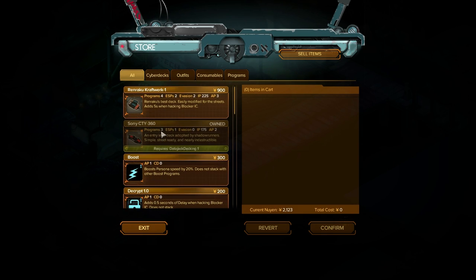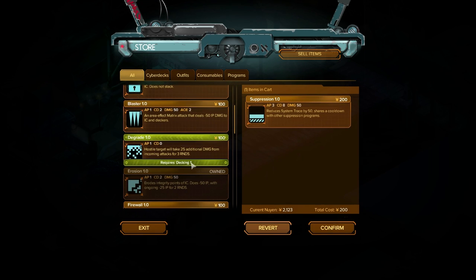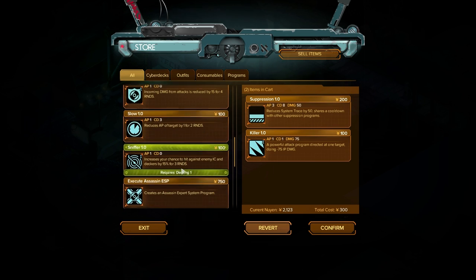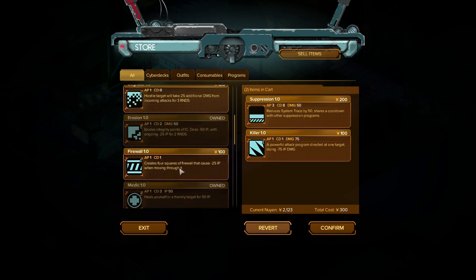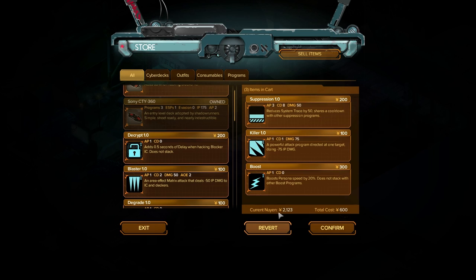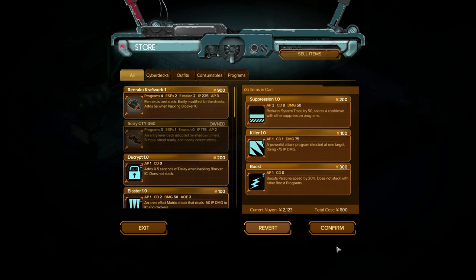I wanted to spend a bunch of money. I can have three programs and one ESP. I've got 175 IP — that's my HP, by the way. An extra five seconds when hacking blocker IC — that's pretty badass, considering how close I was to losing in that last one. We need suppression for sure, and I'd take Killer 1.0 — it's an attack on one cooldown essentially, usable every single turn. It does 75 damage to one target once you're inside the matrix. We need something to rotate in between our other attack. We could also do Shield 1.0, reduce their AP, or use Sniffer. I'll also take the boost persona speed. I'd love to jump into a Renraku Craftwork right now, but I'm just going to wait on it.